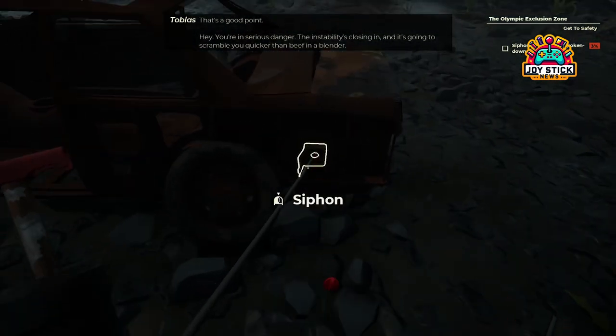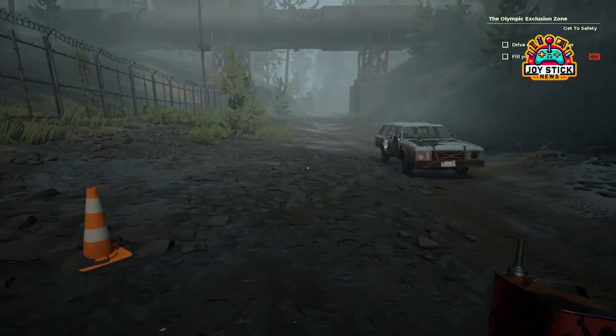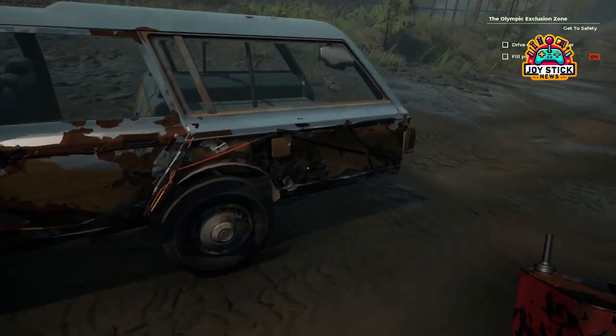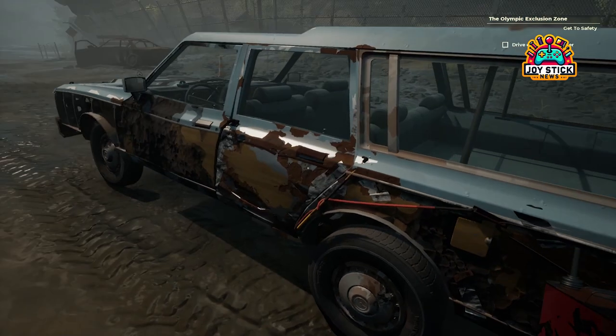Siphoning 101 — rust never looked so good. With jerrycan in hand, it's time to find your fuel source. Look for a rust-covered car parked just ahead of you. Yes, it looks like it's seen better days, but that's exactly what you're looking for. Approach the rear side of this automotive relic, and with the press of a button, you'll start siphoning fuel. It's a moment that feels both desperate and hopeful, a testament to the game's ability to blend survival with storytelling.